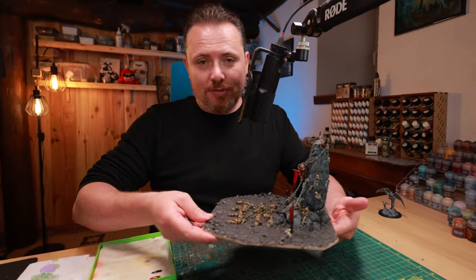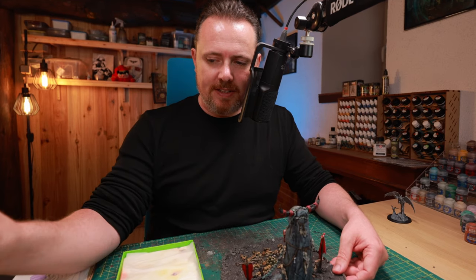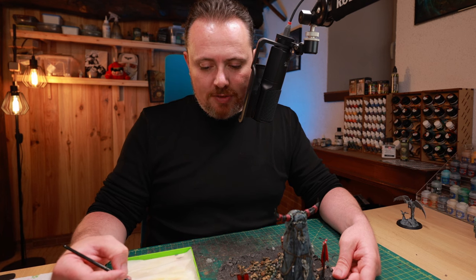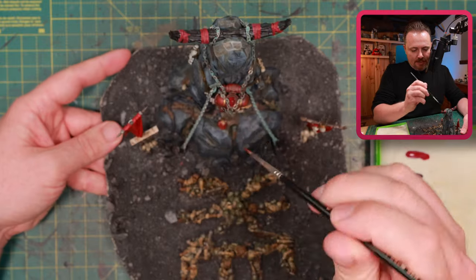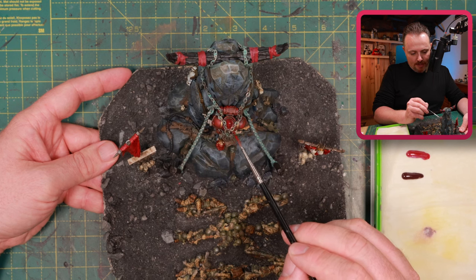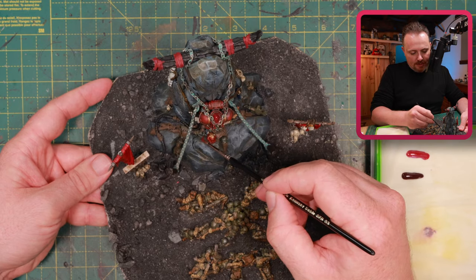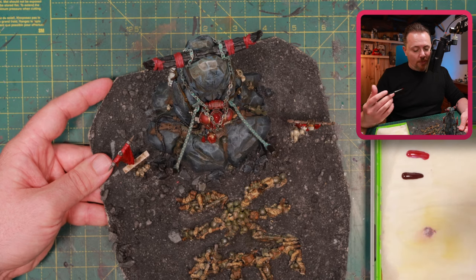Now it's time for some blood effects, and for that I have two different kinds: Zombie Gore and Vampire Thirst, both from Duncan Rhodes's Two Thin Coats paint line. Vampire Thirst is basically just Blood for the Blood God, and the other one is a little bit darker with a bit of black in it. If you don't have it, you can easily mix black with Blood for the Blood God. I'm going to start with the marine because I want him to look relatively fresh — a little bit of blood up where his head used to be, and then blood streaking down from him over the chains and legs, dripping down around the helmet, making a little pool collecting underneath.